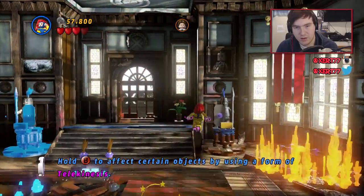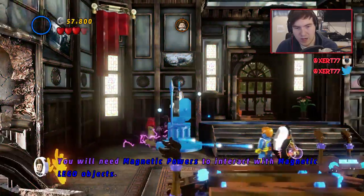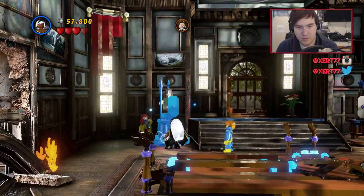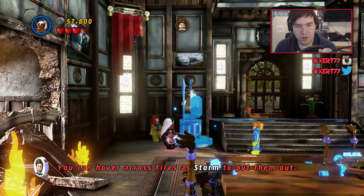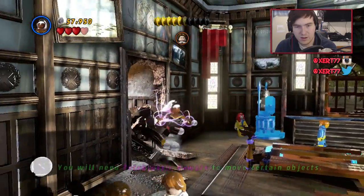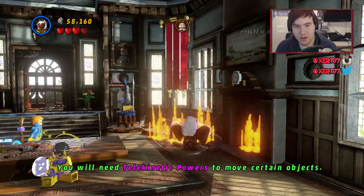There's another statue over here — what about this one? Magnetic powers — does she have magnetic powers? You can hover across fires as Storm to put them out. Can we get out of it now? That's quite cool — she's got a little whirlwind.